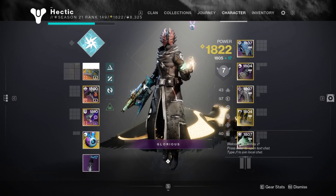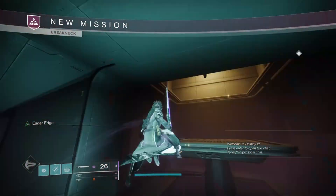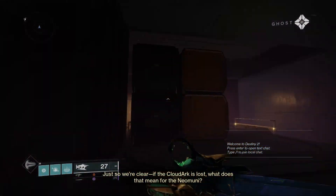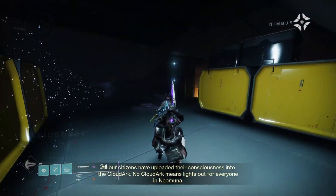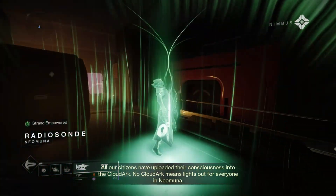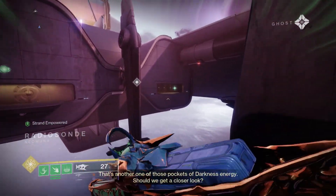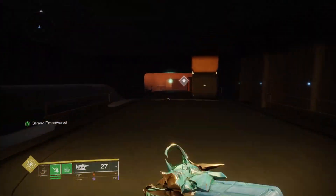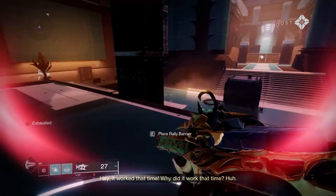One weapon I need to level up is my Osteo Striga. Head over here and jump up. The problem with the Breakneck mission is you actually have to run through the entire checkpoint area — just follow where I go. You're going to have to grab Strand and then grapple across. If you've never done the Whitefall campaign, this won't show up, so be aware of that. When you get over here, break this door.